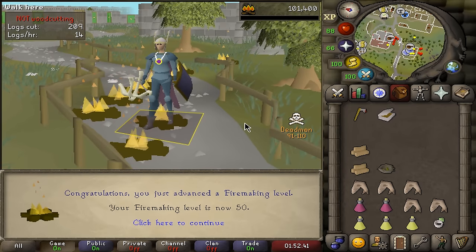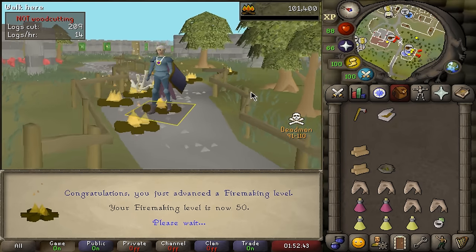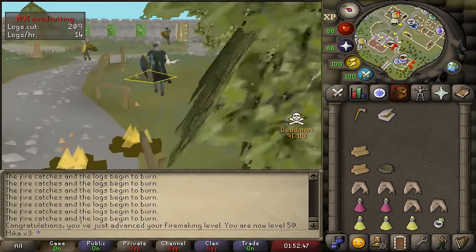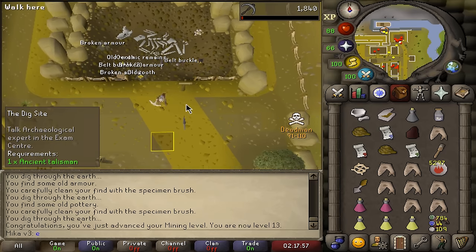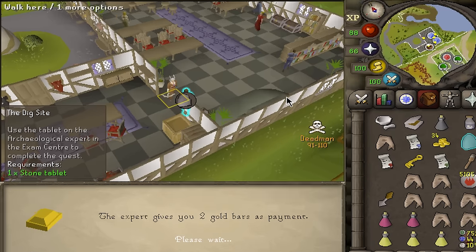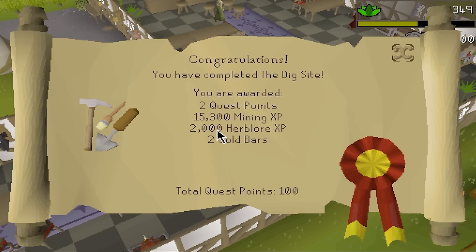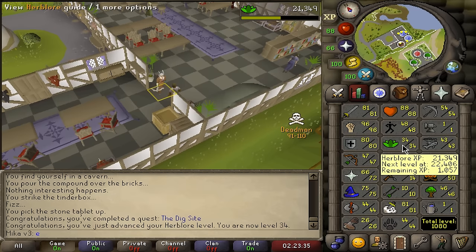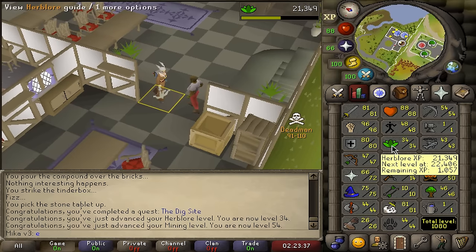That's 50 Firemaking. I also have all the items already bought for the quests, so let's go ahead and start with the first one. Got all the way to 13 Mining and that is Digsite completed — a bunch of mining XP from 13 to 54. And we get a little bit of herb XP as well, which makes it so we can actually make prayer potions right now. This can be pretty helpful — I didn't know I'd get that much XP for it.